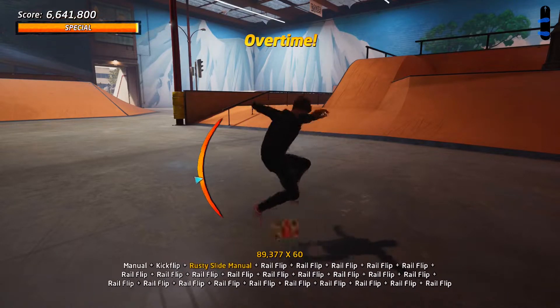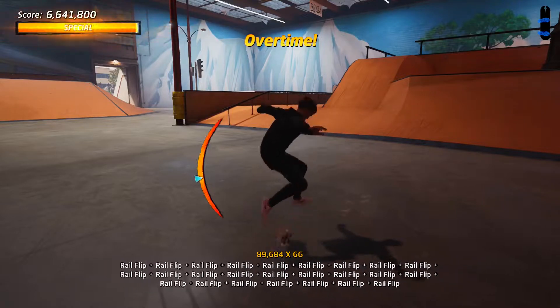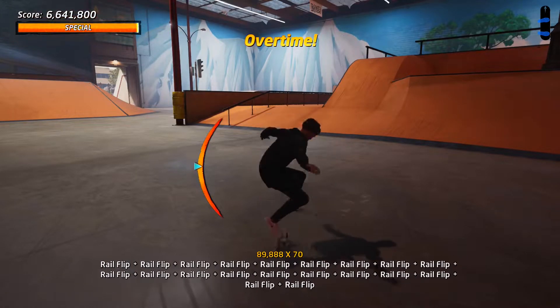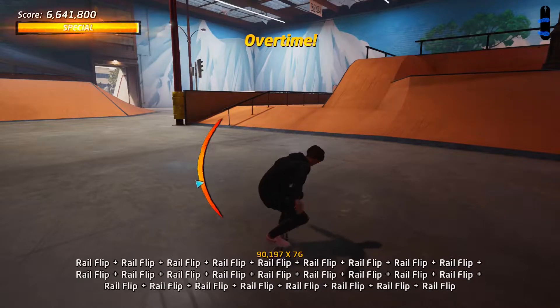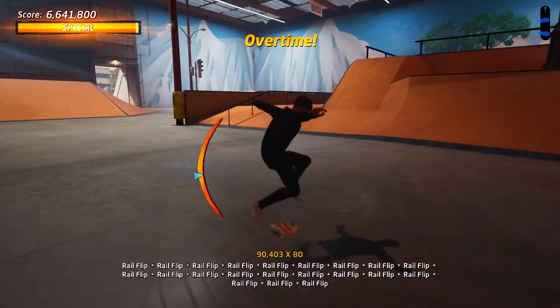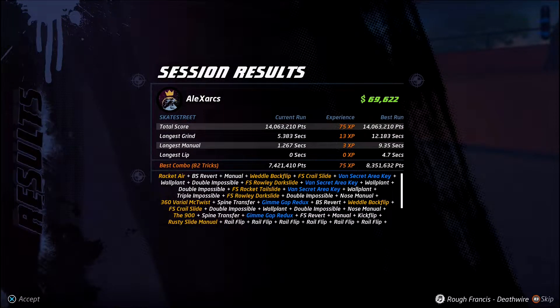As you can see I've got about 90,000 again with this combo, so this line is fairly consistent as long as you mix up your special tricks and make sure you are switching your stance when you are pulling those tricks. Here I'm going to hit a fairly decent combo, getting my multiplier into the 80s. I end up dropping the balance out of the bottom which does land the rusty slide manual and I finish with 14 million.